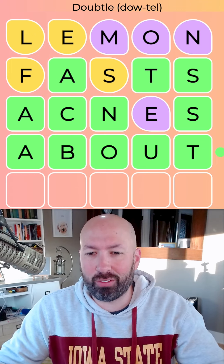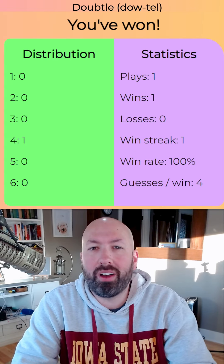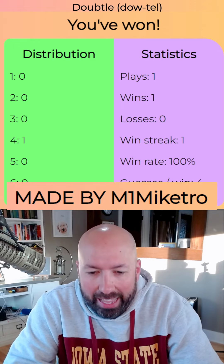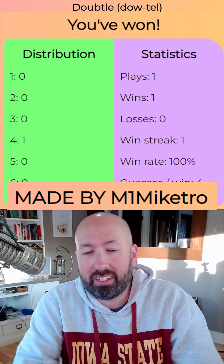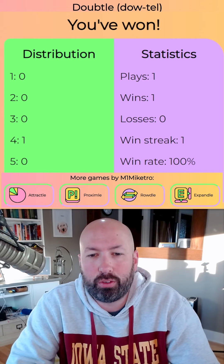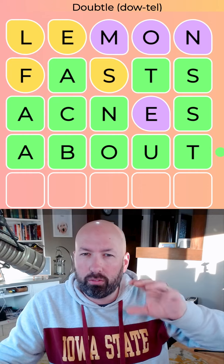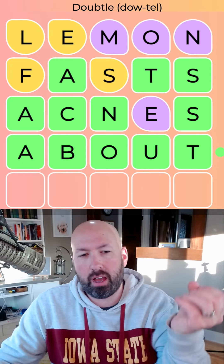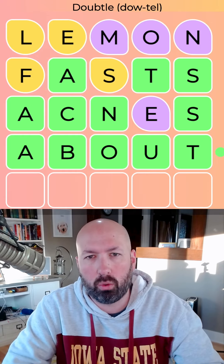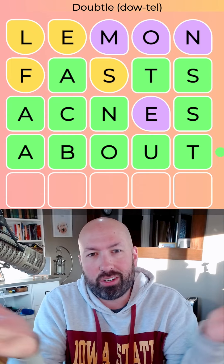And there we go — we got it! Very nice. Win streak of one, 100% win rate, first one I've ever done. So very cool, that was pretty fun. Thank you to M1 Mikatro — I really don't know how to say your name. They've got several other games: Fractal, Proximal — maybe we'll look at some of those in the future. Go check out Doubtle, link in the description if you want to try it yourself. It's got a little bit of a Fibble feel where you can't quite know for sure what the answer is, but not quite as unknown as Fibble — sort of a Fibble light, crossed with Wormle or Wordle Peaks. Let me know how you did with Doubtle, and be sure to subscribe for more puzzles.